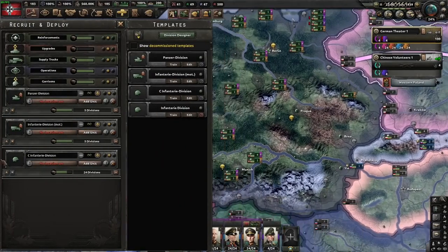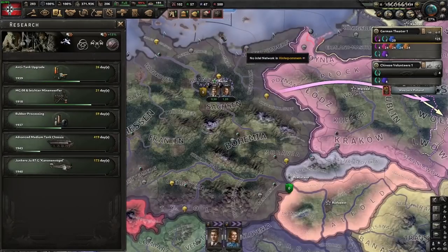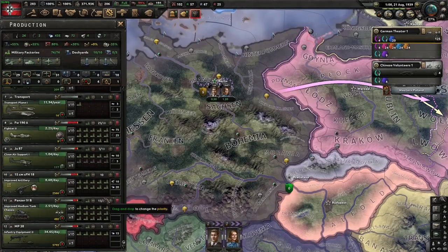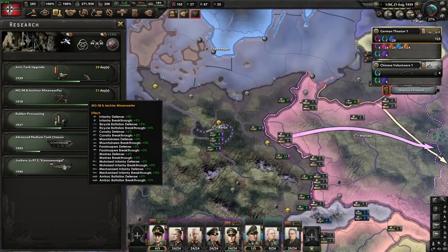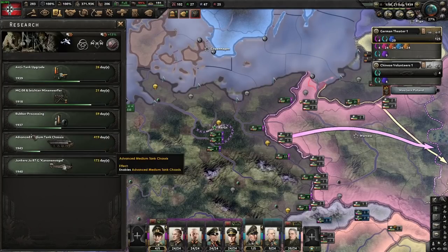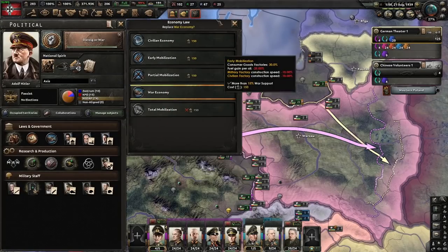The Focke-Wulf 190 just finished. We're going to start researching the 1940 CAS and create a variant — max range and max engines. Reliability really does not matter; the amount of air accidents you suffer is so small it doesn't matter. Your losses to air combat will be 10 to 100 times larger than your losses from air accidents. We are going to continue to scale up air and tank production. Research-wise, we're going for the anti-tank upgrades because we're going down for the improved medium cannon. We've saved political power so we can go to total mobilization on day one of the war, and we have basically infinite war support from generating aces fighting in China.